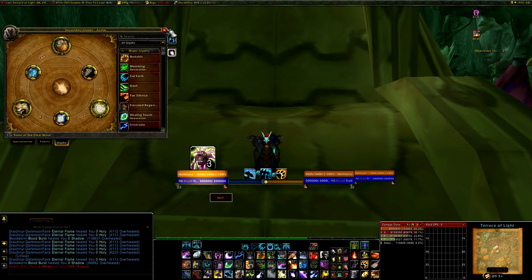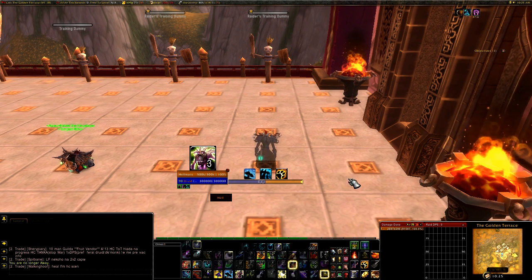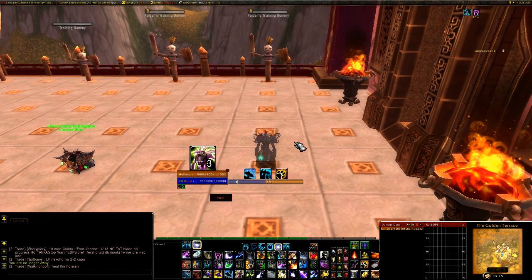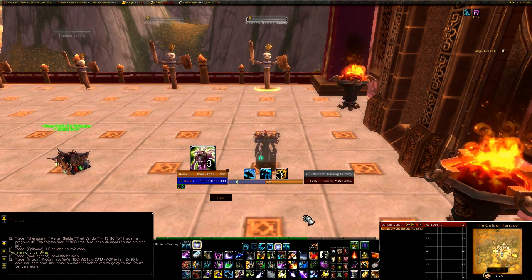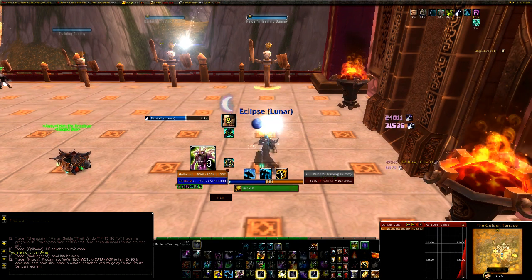Now we're going to look at the very basic rotation of a balance druid. First of all, you want to use Astral Communion to get yourself to 75 towards lunar. Why? Because lunar eclipse is stronger on single target DPS — solar is better for AoE, lunar for single target. If you start casting right as the tank pulls the boss, you're really too late. What you need to do: as the timer counts down — 10, 9, 8, 7, 6 — on 4 fire Starfall, on 3 use your potion, then on 1 cast Wrath, and boom.